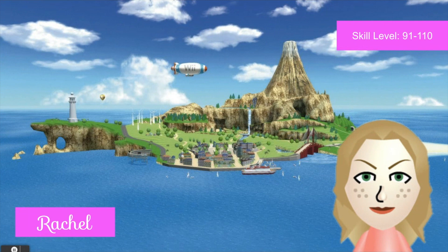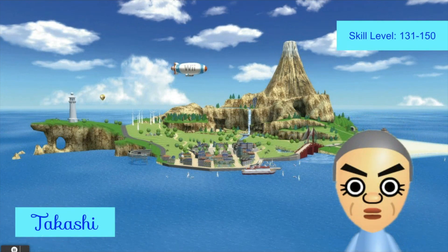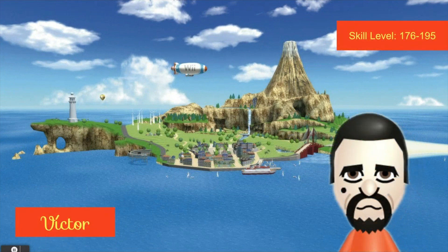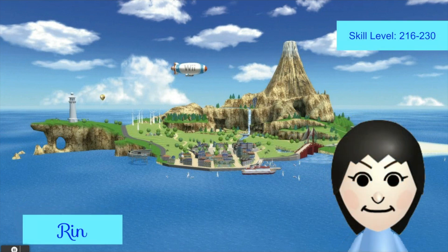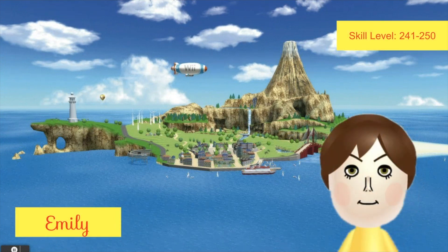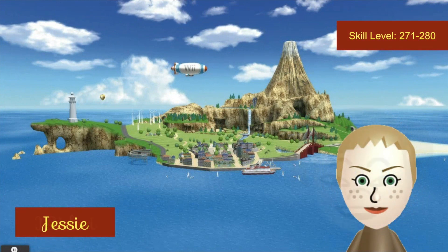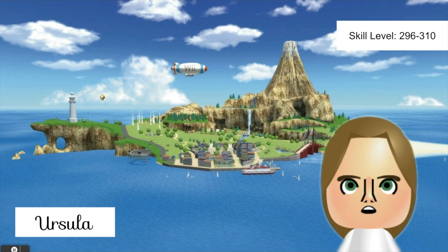Rachel would be around skill level 91 to 110. Jackie would be around here, then Gabrielle. Takashi would come here, Barbara would come here, George would be around 161 to 175. Victor would come around near 200. Shota would go just over or below 200. Rin would come around here. Shinta would be in the 200s, Emily would also be like at 250. Giovanna would be around here. Jesse would be at 271 to 280. Midori would be around near 300.